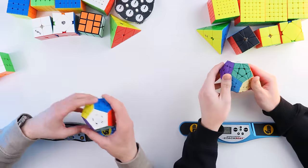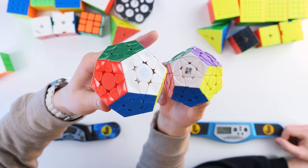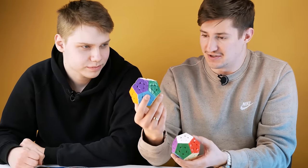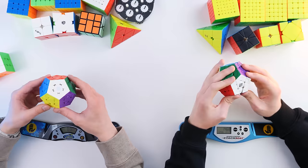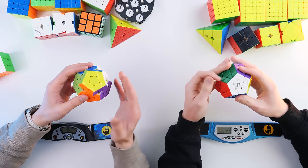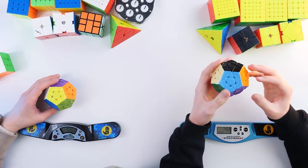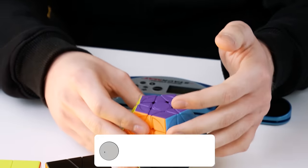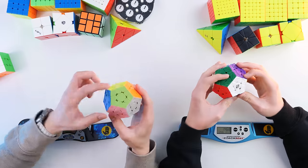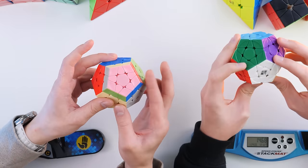I have a GAN Megaminx — the logo has already been partially erased because I've used it so many times. This is the first version and I haven't found a better cube for myself. About a year after the release of GAN Megaminx, a budget cube from YJ was released that already has magnets. It costs 15 dollars, it's not difficult to adjust, and that's why most European and world record holders use this cube.